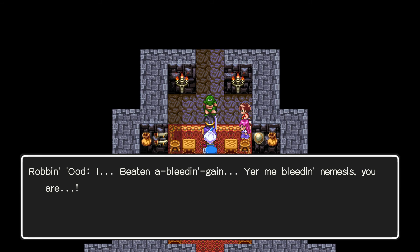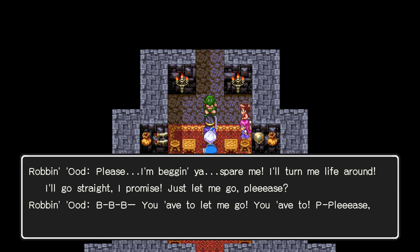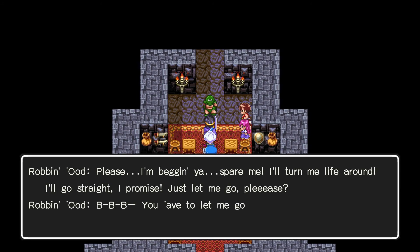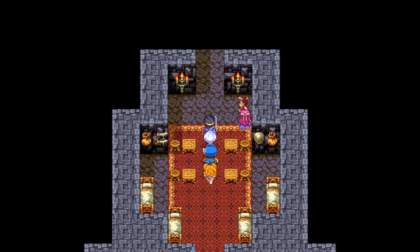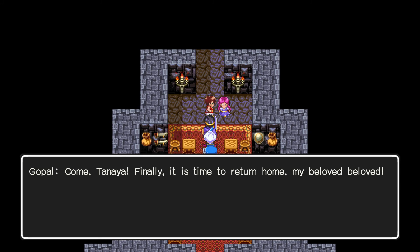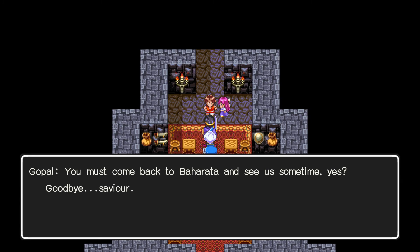I've beaten a bleeding gang — you're my bleeding nemesis. Please, I'm begging you, spare me. I'll turn my life around, I'll go straight, I promise. Just let me go, please. I really don't trust you — we keep running into you. Fine, we'll let you go. Cheers — be lucky. Oh, thank you. Thank you once again — I am indebted to you for as long as I shall live. Come, Tanaya — finally it is time to return home, my beloved. You must come back to Baharata and see us sometime. Goodbye, Savior.